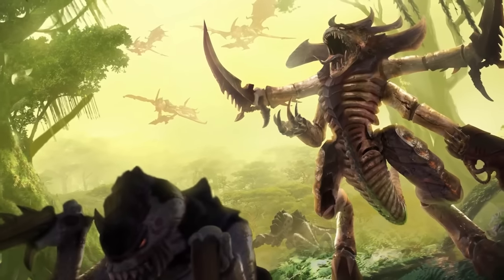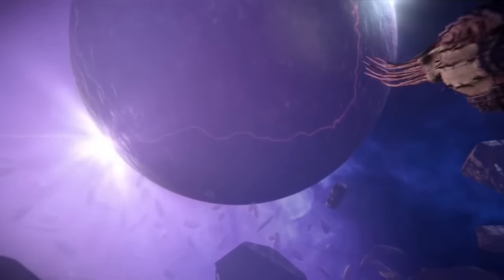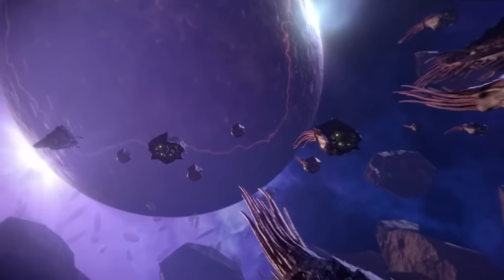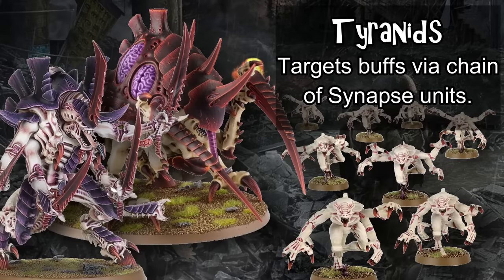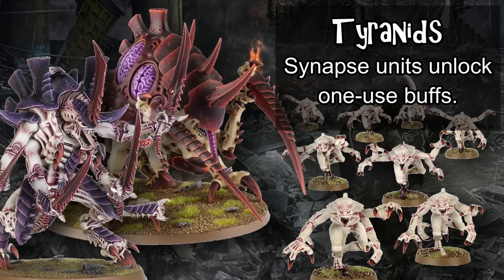Tyranids are essentially what happens when a Xenomorph from Alien and a bug from Starship Troopers love each other very much — and it's my favorite faction, so it's clearly the best with no bias at all. The army uses powerful synapse creatures to relay commands around the table and bounce buffs between units, making them almost immune to morale and sharing a unique set of army-wide abilities called Synaptic Imperatives that change from round to round depending on the composition of synapse creatures in your army. They're a good all-rounder with a focus on strong psykers and relatively fast movement, using swarms of light infantry to buy time until their larger heavy-hitting monsters do the real damage.